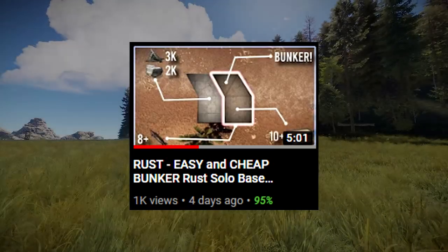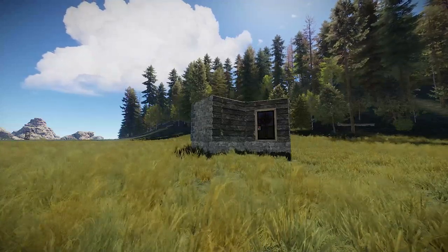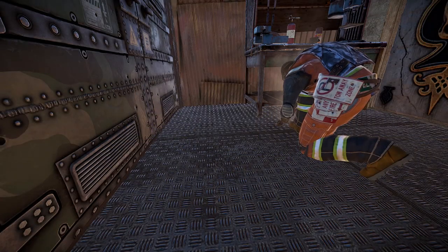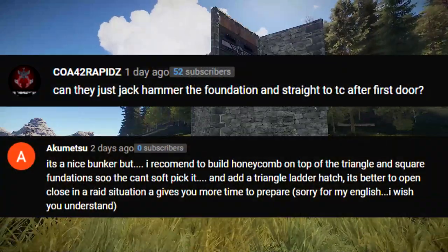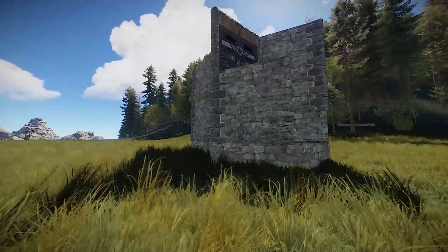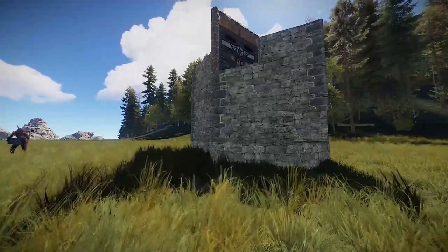If any of you watched my last video you'll know that it was a cheap and affordable bunker base. While base designs like this are great since they're so cheap, they come with one pivotal flaw against a sweaty opponent. The high foundations used to seal the bunker can be soft sided unless there's honeycomb above it. A couple of you pointed this out in the comments, and to me that just completely illegitimized the base, so I thought it would only be fair to bring you guys a new bunker that can't be soft-side rated.